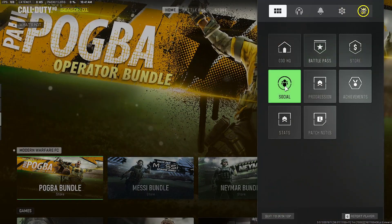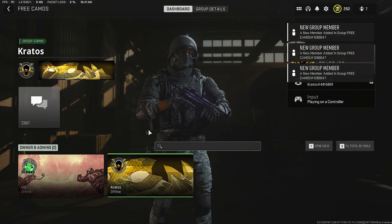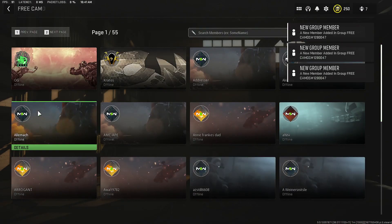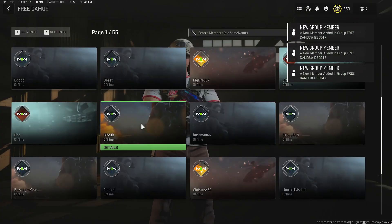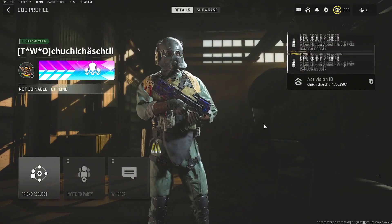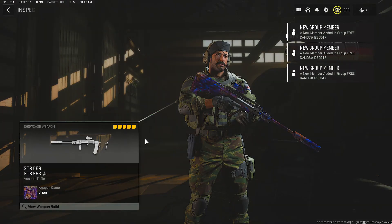Once you get in that group, you're going to want to go back to your social, go to the groups tab, and click on the group. Then in here you go to group details, all members. Then once you're in here, you can just click on anyone and find the variation you want. Once you find the gun that you want, you're going to click on showcase, and click showcase weapon.